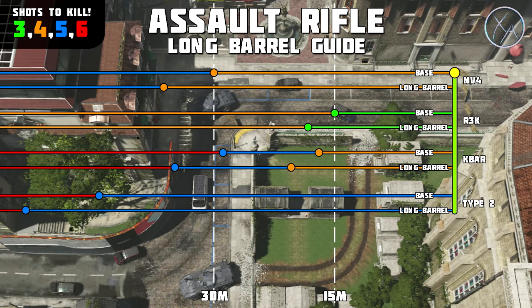Moving on to the Type 2 — this is the reason I had to zoom out the map compared to the last one, because the Type 2's range is ridiculously long. It's going to be hard to find a range that's longer than its base five-shot kill range, so I feel like long barrel isn't really necessary because that 20% increase is going to be within a range that you normally aren't in anyways.